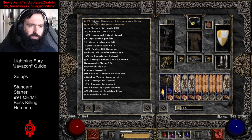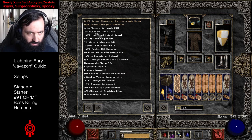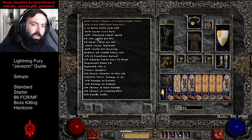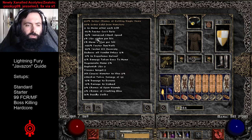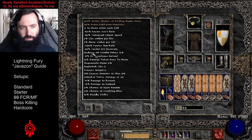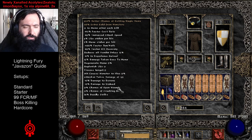We have a decent amount of MF. One thing to note is that we're hitting the 68 FCR faster cast rate, which is pretty standard for a Javazon. 52 attack speed as well, which is also very standard. We also will be having 100% pierce with our skills and Razortail. And we have a lot of fast run/walk — there's no breakpoint we're trying to hit here, but fast run/walk does help quite a bit for the Javazon.